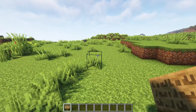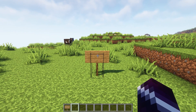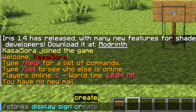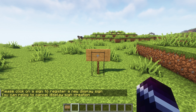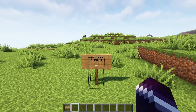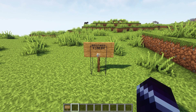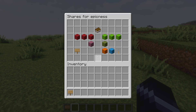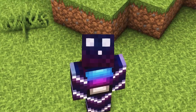The last method is with a sign. Just place a sign on the ground, look at it, and type /stonks display sign create and then the name of your stock — in my case, Epicness. Press enter, then right-click on the sign. Now the sign will show the name of the stock, the current price, and the evolution — which is currently 0%. When we right-click on the sign, we'll be able to purchase some stock. And that's how you create, buy, and manage your stocks.